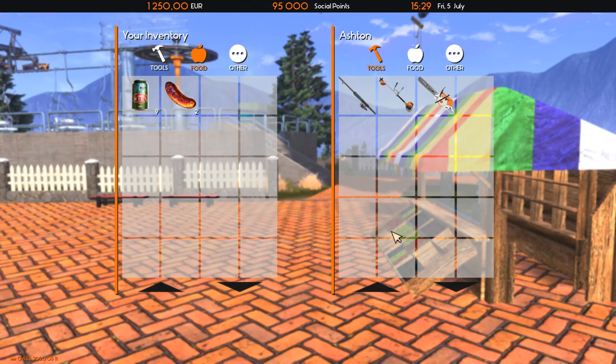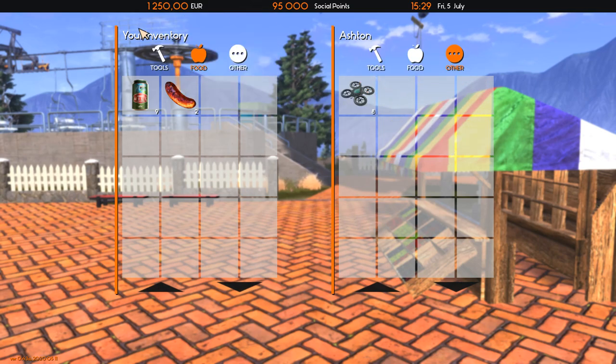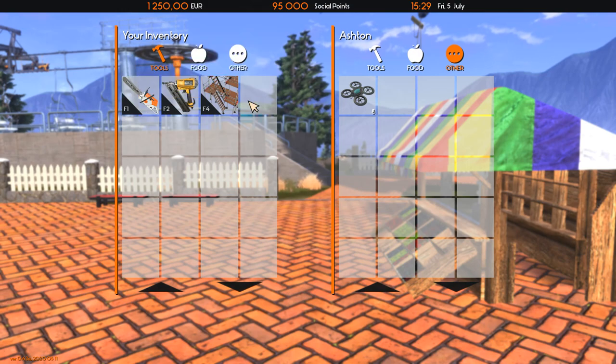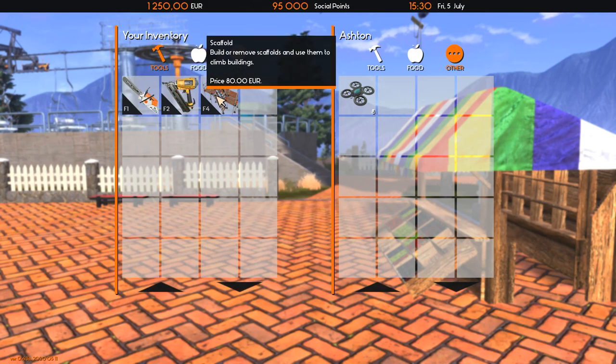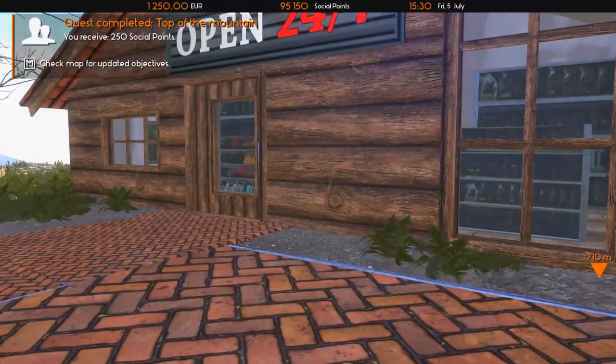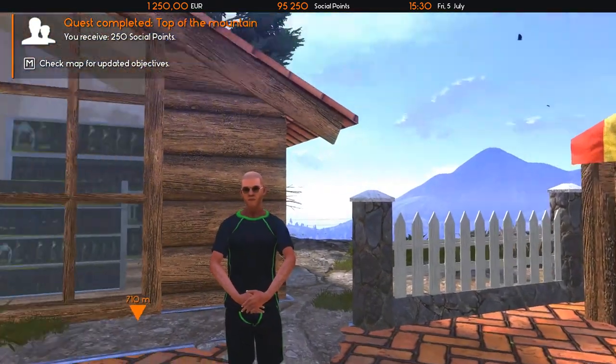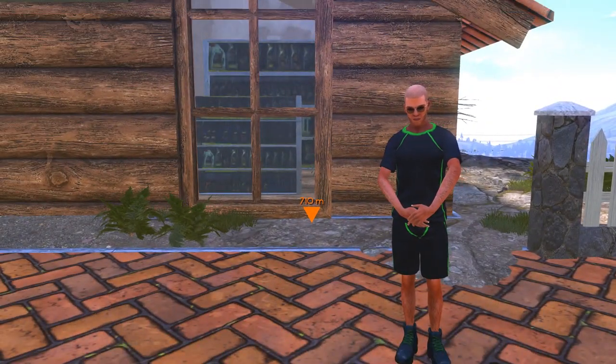I already have a chainsaw so I don't need that. I forgot to check what tools the other vendor had — looks like the same ones. I was going to see if I could sell my stuff here but I won't. More social points earned. What's next on the agenda?